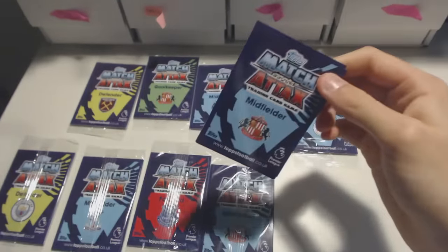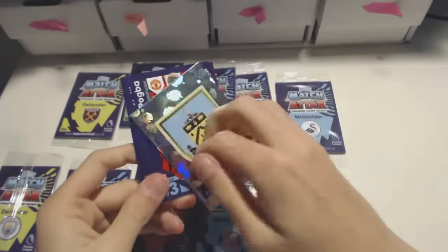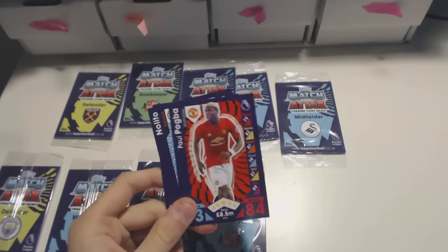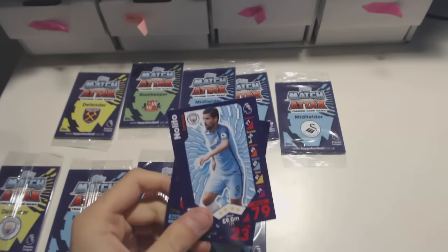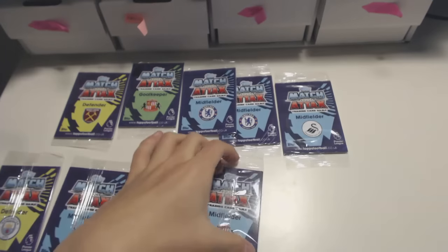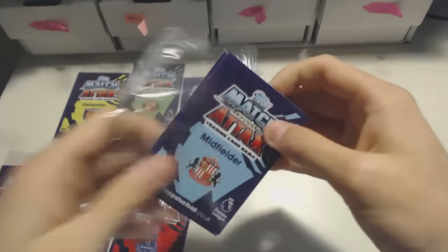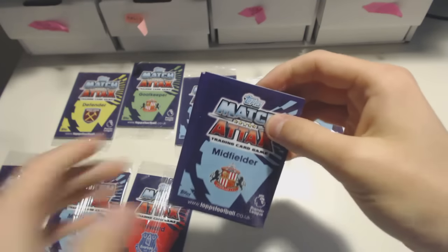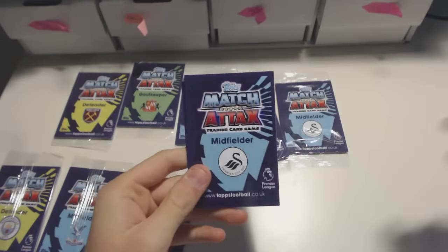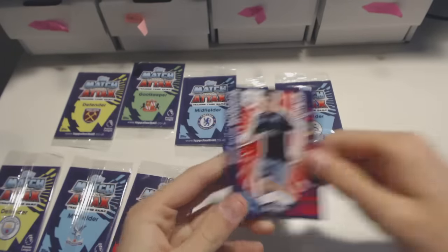Next one is going to be midfielder from Sunderland. Januzaj — oh yeah, he played for Sunderland. We've got a Burnley badge. It's Heaton! Do you know what, it goes Butland, Heaton, Forster, Joe Hart. We've got Nolito and Philippe Wolvescheid — tough tackle for Stoke. It's going to be another Januzaj with the Stoke midfielder. Januzaj — look at that, I guessed it finally! Sigurdsson, Gasola, Mkhitaryan and Hoisberg.